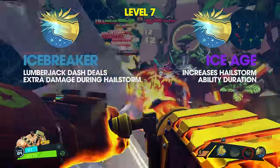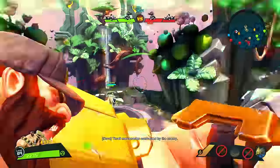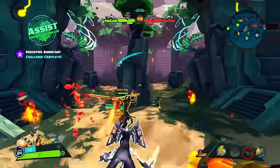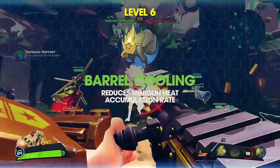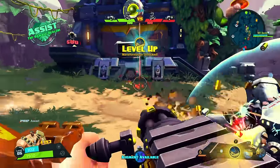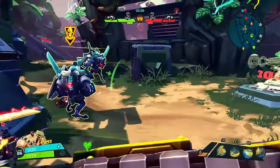Level 7 left option, Icebreaker, has Lumberjack Dash dealing 25% more damage to enemies while Hailstorm is active. Level 7 right option, Ice Age, increases Hailstorm's skill duration by 2 seconds. Icebreaker is not worth an upgrade point since it involves Lumberjack Dash and a better option is available. Ice Age is a no-brainer heading into the late game — an extra 2 seconds of Hailstorm provides additional time to take advantage of Firestorm's extra burn damage per bullet. The level 7 mutation, Barrel Cooling, unlocked at character rank 12, reduces minigun heat accumulation by 20% and is a viable option for a support Montana. However, don't take Feeling the Burn alongside it — that would be counterintuitive. For ranged DPS, stick with Ice Age to maximize damage.